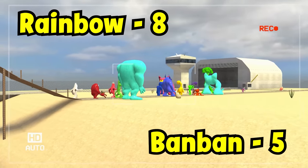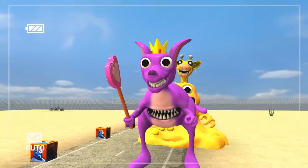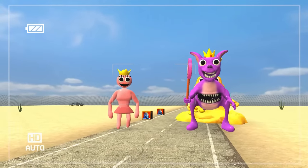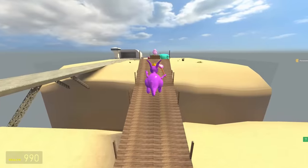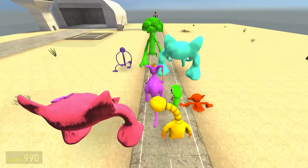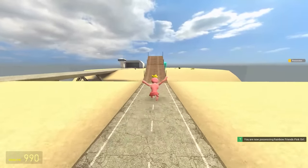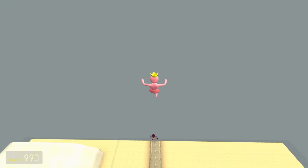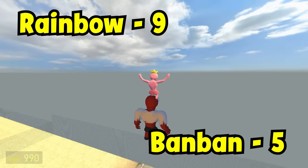That makes it 8-5 to the Rainbows. Up next is the Fairy Root, and it'll be facing Female Pink. They both got crowns — what is this, destiny? Kangaroo, you can go first. Listen to those hops — sounds like it's wearing shoes. Excellent form, smacking itself in the head with its wand. Middle of the pack. Female Pink — if I remember correctly, this Wibbly Wobbly is very, very good. Too good — back of the map good. Head massage for Big Red. That's 9-5 to the Rainbows.